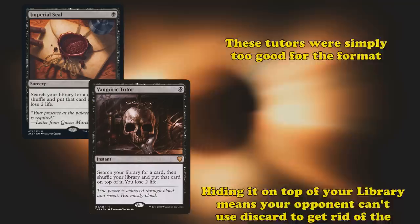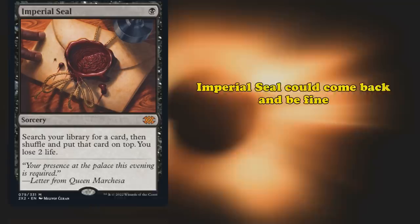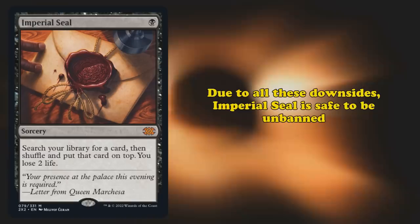On top of all this, there are also some niche applications to hiding the card you're tutoring for on top of your library. For example, your opponent can't use Thoughtseize to rip the card from your hand, and since most disruption effects are sorcery speed, you should be safe. Could Imperial Seal and Vampiric Tutor be unbanned? Vampiric Tutor is still no — it's very close to Demonic Tutor and still just a little bit too good. On the other hand, Imperial Seal could probably come back and be fine. Being a sorcery is a huge downside — you simply don't have the use cases that Vampiric Tutor has. Due to all these downsides, Imperial Seal is more likely to be unbanned without really breaking anything.